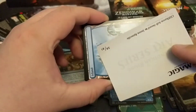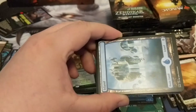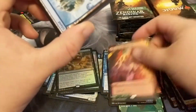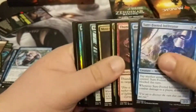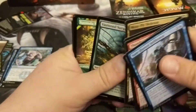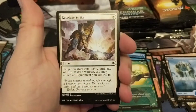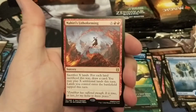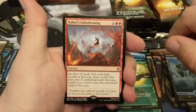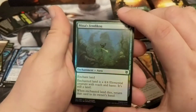We got ourselves Battle Cliffhaven Sellsword — I should not have put that there. Mountain. Boss Pit. Another Necropod showcase — we got a lot of those guys. Seafloor Stalker, Result Strike, another Nahiri's Lithoforming. We're getting a lot of duplication in this box, which is kind of a bummer.